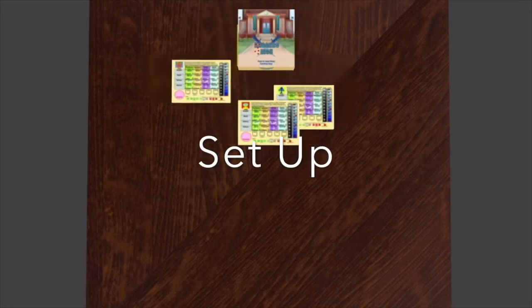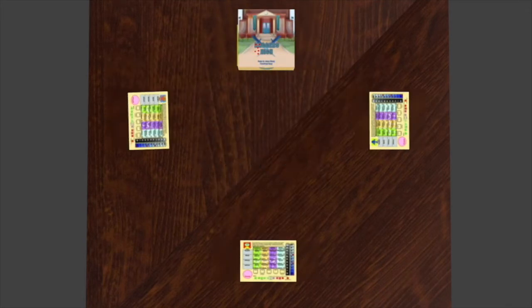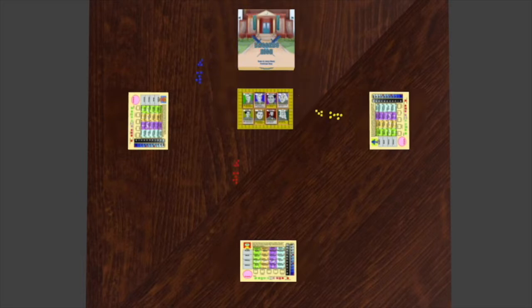Give each player a player board and put the teacher board in the middle of the play area. Then give each player some pieces. Each player places four great chips F-side up on their freshman classes.